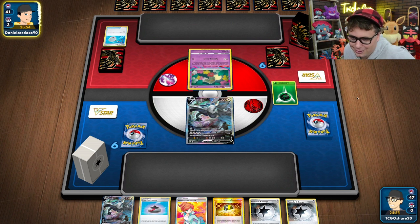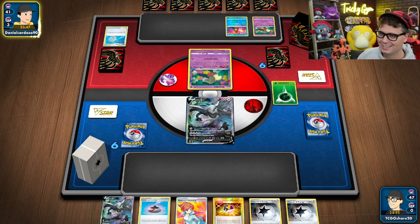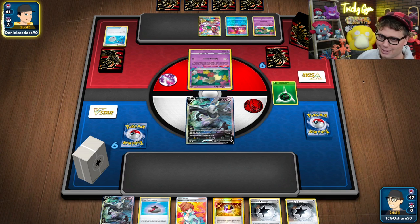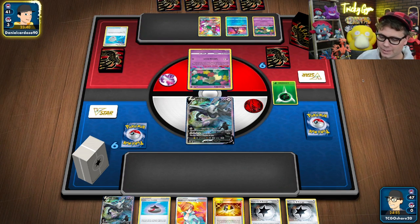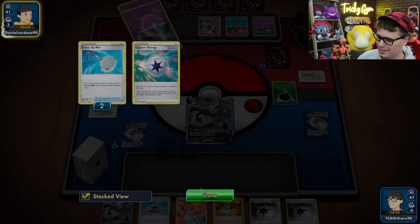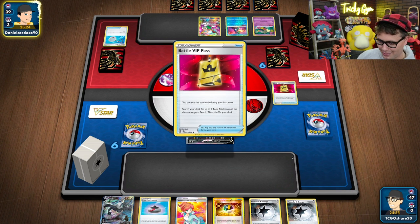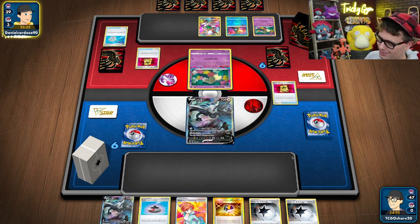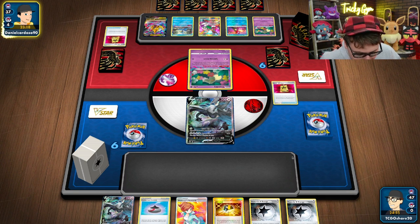Pretty sure they cannot Flower Selecting — they must have used Scoop Up Net, I thought they retreated. They've got a Kangaskhan and Radiant Greninja, and they've got Battle VIP Pass, so they can go get Cramorant and Giratina. Now we're ready to go.